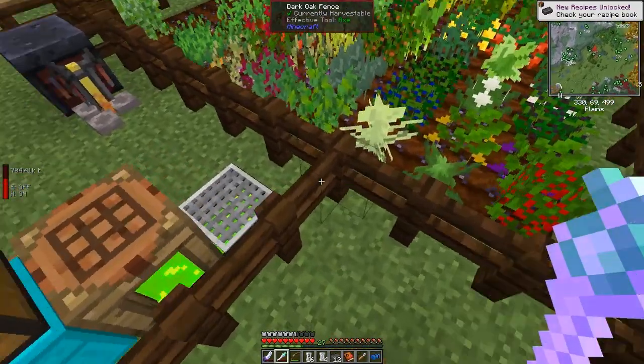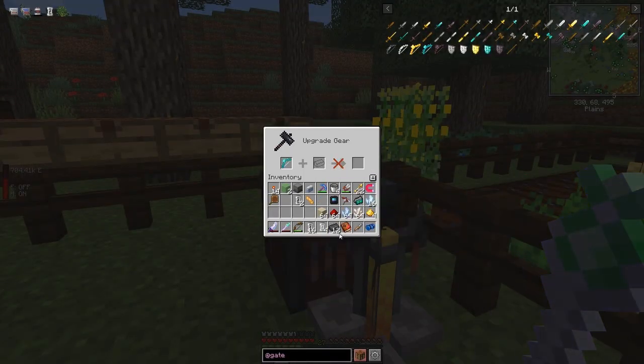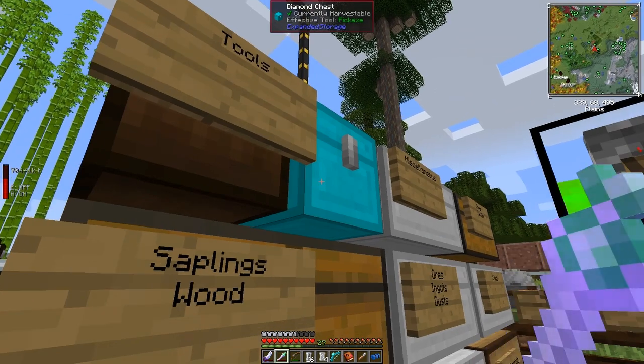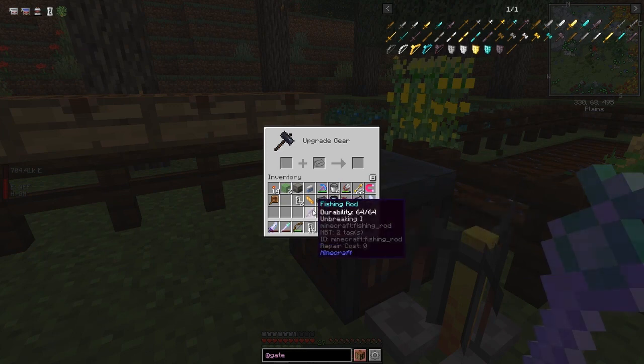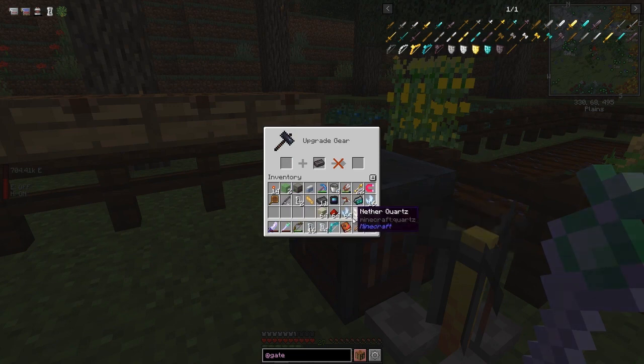Now we're going to put one on our bow and then enchant it. Let's put the bow in here and put in one netherite ingot. You can do this both ways from what I understand. In here I probably have something enchanted - like this fishing rod with Unbreaking I - if I put that in like that, you'll see it actually keeps the Unbreaking I enchant. So you can enchant these before you put them into netherite if you want. Since this is more enchantable we'll use this one and enchant it.